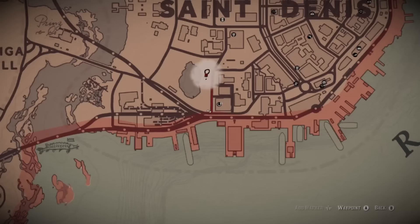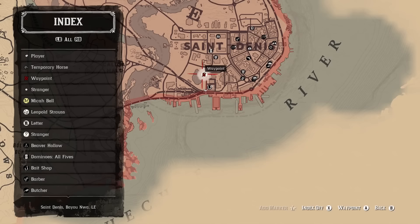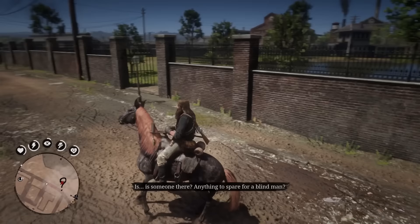The robot easter egg in Red Dead Redemption 2 is very elaborate and requires a bunch of steps to finally meet in person. First things first, you'll have to reach chapter 4 in the main story and complete the mission The Joys of Civilization. Once you've done that, you'll be able to meet with a stranger named Marco Dragic in this park here in Saint Denis.